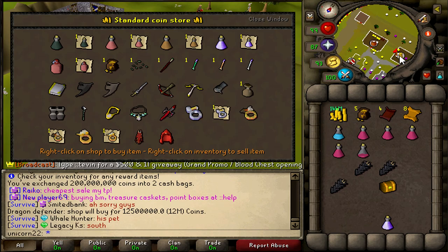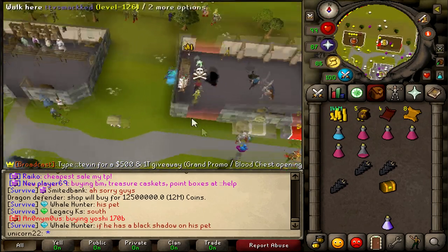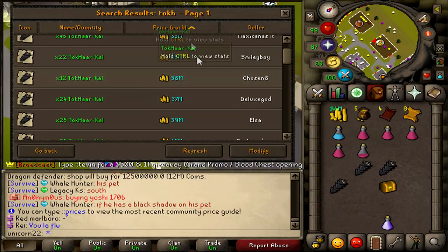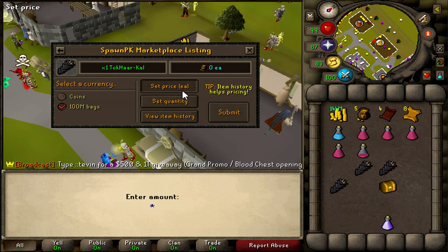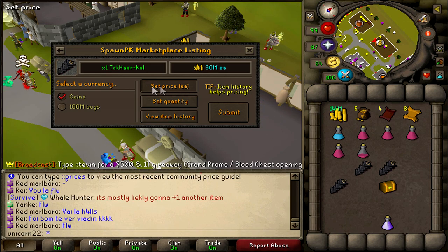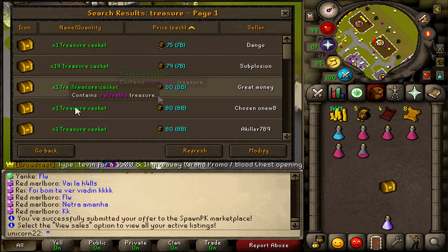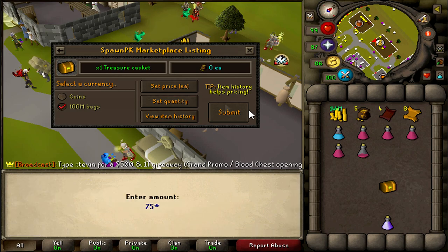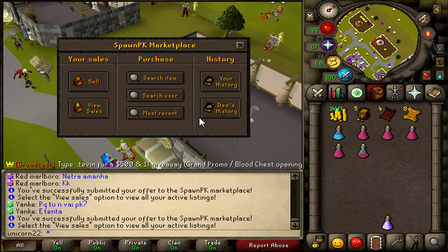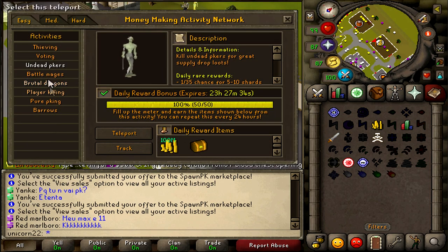This is going to be the last undead PKer for me. Unfortunately we didn't see any Chaotic Mystery Boxes or goodie bags, but there is our treasure casket — that's what we did it for. We made around 400 mil from doing these, which is pretty good. We go to the shops and trade the coin shop — we can sell our regular Berserker and Archer rings, as well as Dragon Defenders for 12 mil each. Tokkul-Zo pieces go in the TP for around 30 mil each. Put them down in coins, otherwise it will be way too expensive. The cheapest treasure casket in the TP is 75 billion bags, so we'll sell ours for the same price.